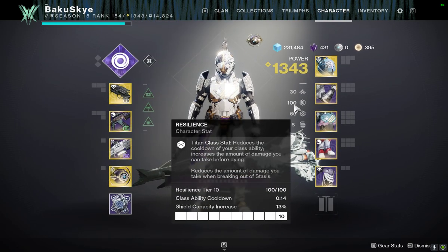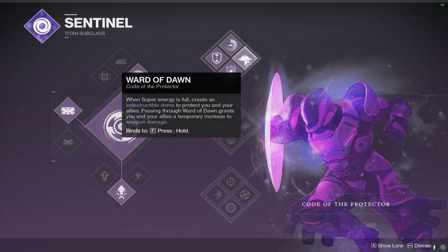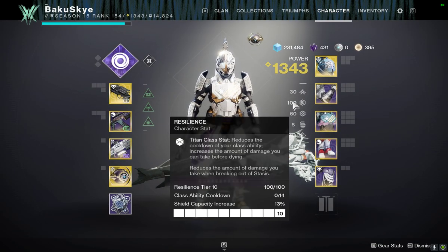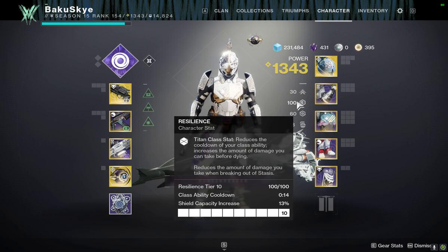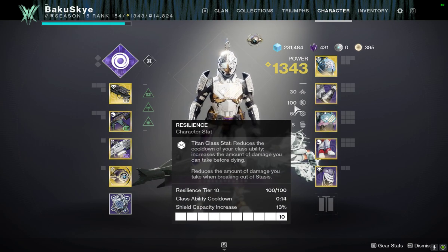For those that don't know, the bubble is now attached to resilience, so depending on how high your resilience is, that's how much your bubble is going to be able to take up. Obviously, if you have Tier 10, which I do, the bubble will last longer and be more effective.